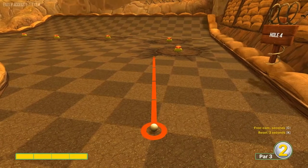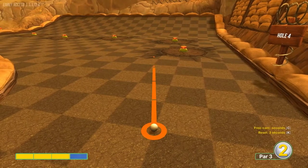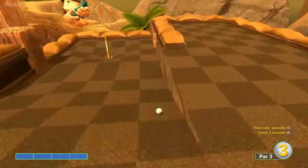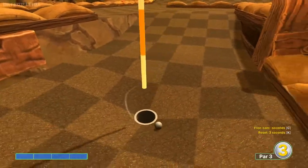Number four: you're going to go right over this corner of this square right here at full speed, and that will drop you in for a hole in one.